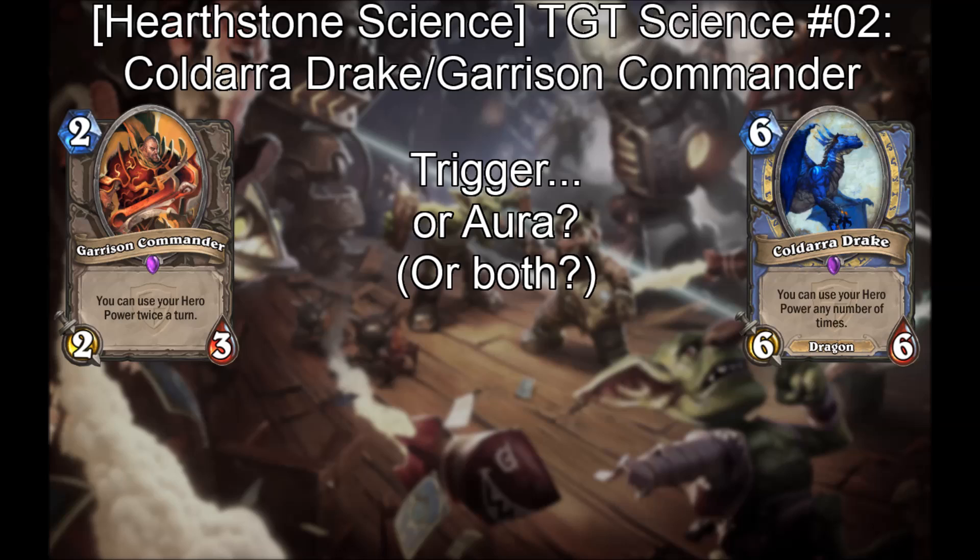Hello everyone. Koldara Drake and Garrison Commander are a brand new kind of ability in Hearthstone that work by refreshing your exhausted hero power when played and when your hero power is used. In this video I'll be using both cards interchangeably since they function identically.